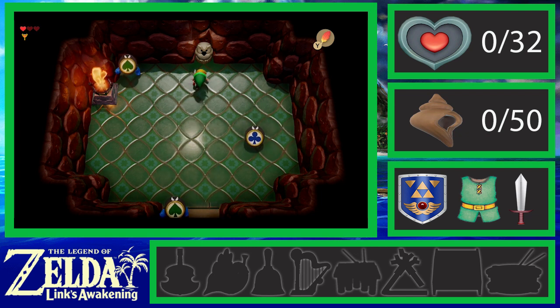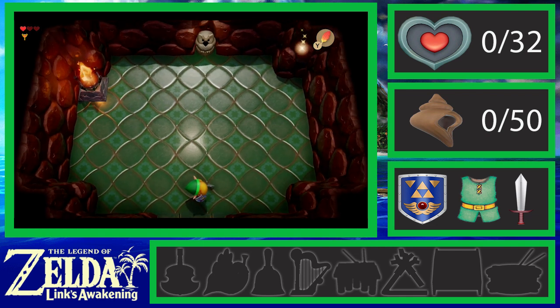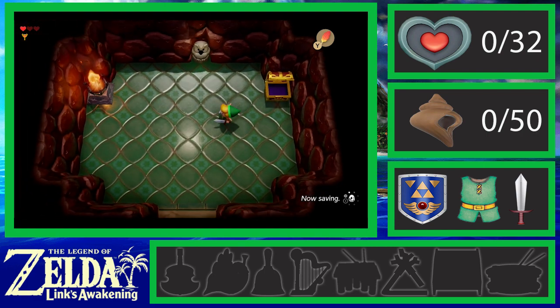I don't like these guys. I need it on the green — this always happens. Hopefully that's a heart... Nope, it's a Stone Beak — for those owl statues that can give you hints.